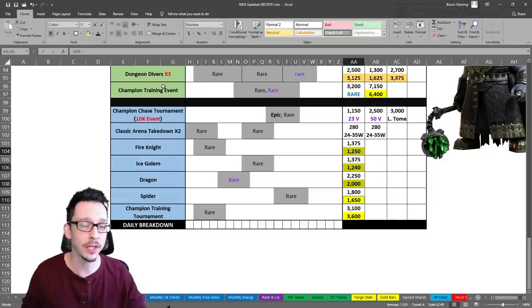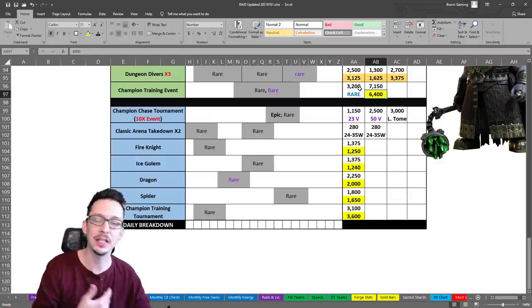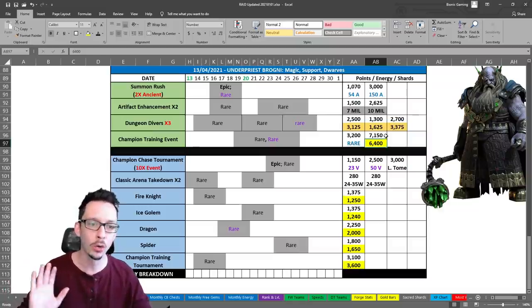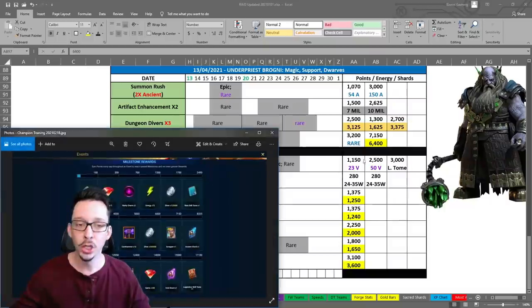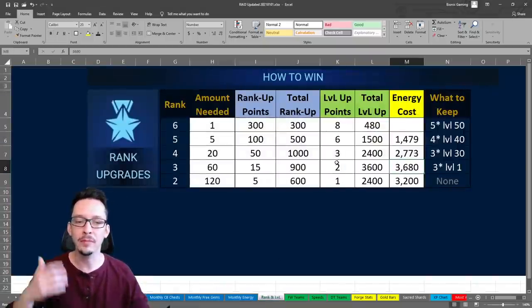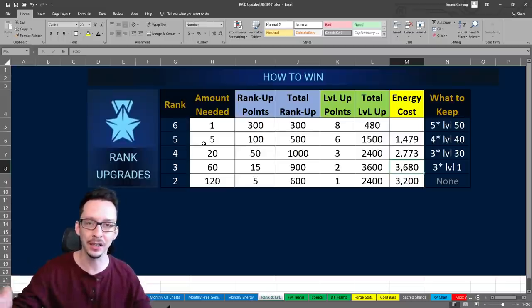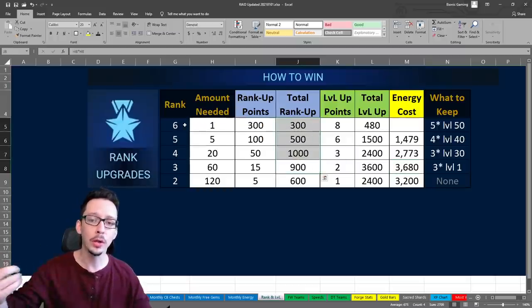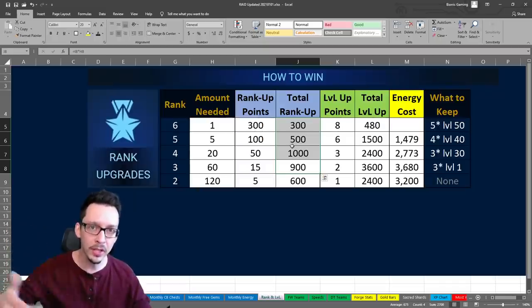The harder part is the champion training event and champion training tournament, because you're doing rank-ups and leveling at the same time. Everybody will have to use a different amount of energy depending on how well prepared they are. I put roughly 6,400 energy for the champion training event to get the last milestone, which is typically a rare void champion. This comes from a table I've broken down showing what it looks like to rank up and level up champions to do one rank-six level-60 champion. The total rank-up points would be around 2,700 points from these cells.